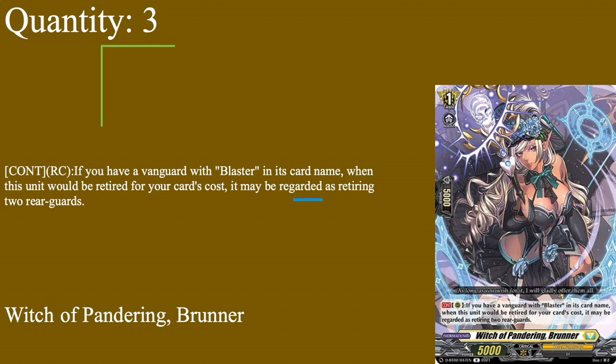Now our grade ones. First up, three copies of Witch of Pandering Bruner — 5k base, 5k shield, grade one boost. On premium this is immediately searchable. Auto when this unit is retired for your card's cost: it's regarded as retiring two rear guards. Most PBD skills require you to sack three rear guards, so Bruner fills the cost of two, meaning you only need one more. Combined with Sharon, who rests and gives you another retire target, it's really easy to get the retires off as long as your vanguard is a blaster.